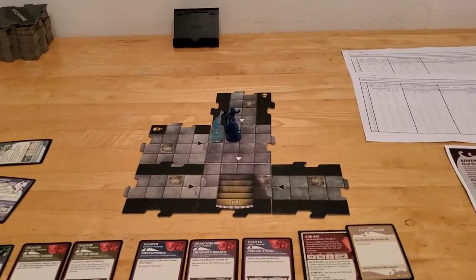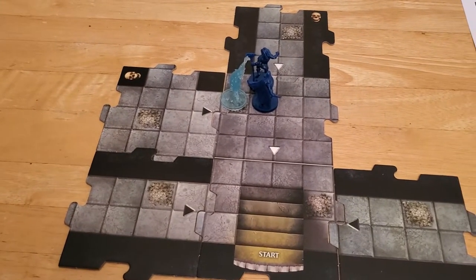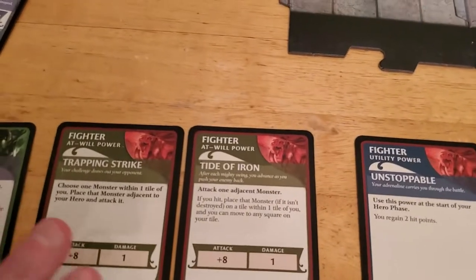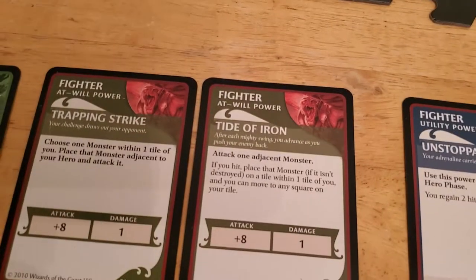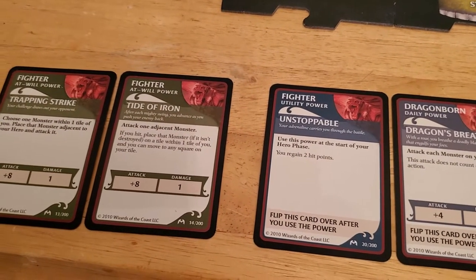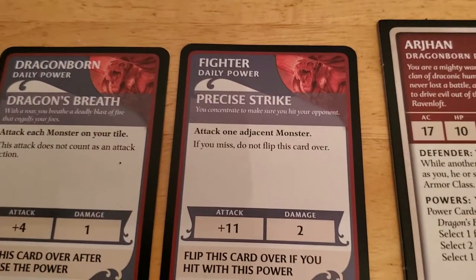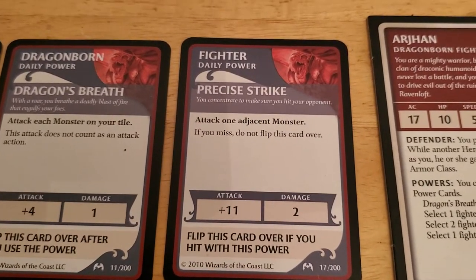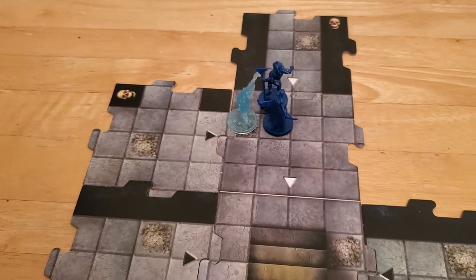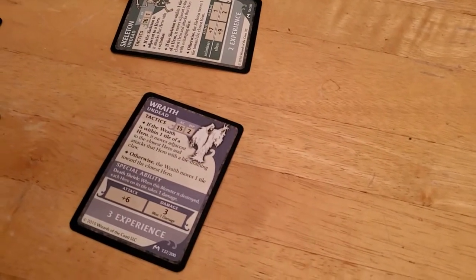We're back with turn number two. During Alyssa's villain phase we got this wraith out, and now we have to figure out a way to deal with it — it's Arjun's turn. His normal at-will powers can only do one hit point of damage, and the wraith has two hit points. The wraith, gargoyle, and blazing skeleton are the worst monsters we'll run into, and among those the wraith is probably the worst of them all.